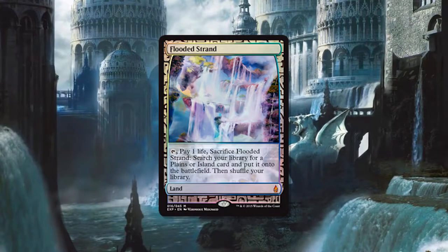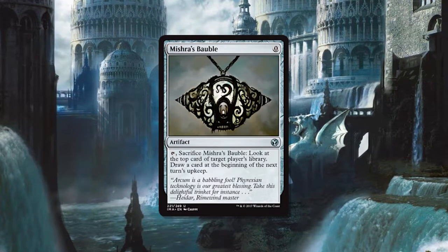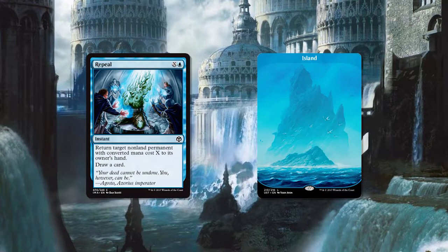A favorite Revolt trigger is a Fetchland — Fetchlands do work, super easy. If you're playing Modern or any Eternal format, you've probably got Fetchlands. Another really good one is Mishra's Bauble — it's free. There are a lot of really good ways to do it. You can also Repeal your own land: Repeal for one, then Fatal Push. That's a nice little combo.